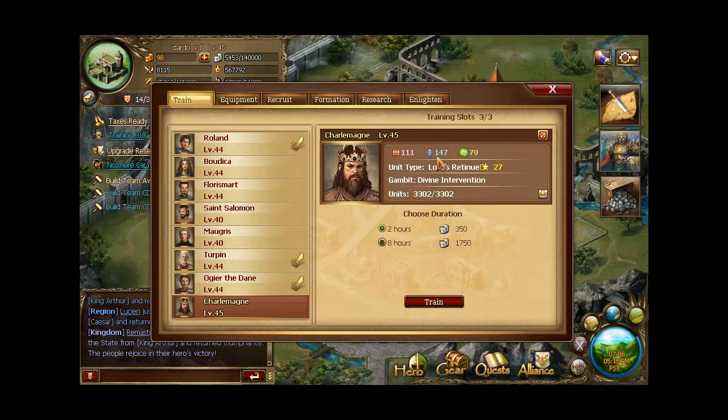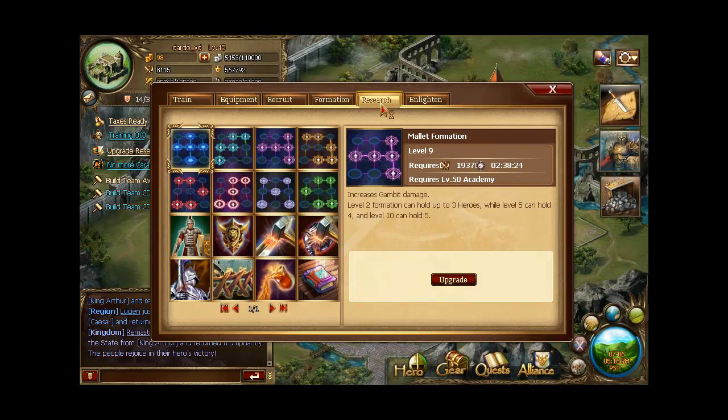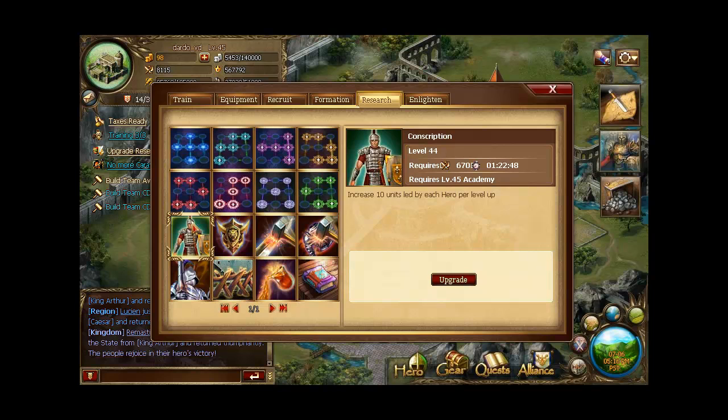It's not enough for tactics but I'm working on that. Let's look at research. At this moment I have only the Serpent and the Mallet formation at level 9, because I have no BP and no time, but I'm working on that. Conscription at 44, Arms of Code at 22, and the rest on level 44.